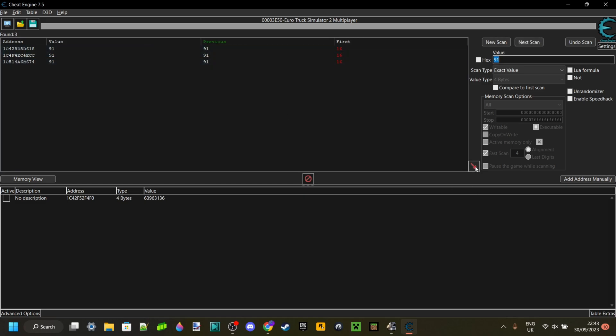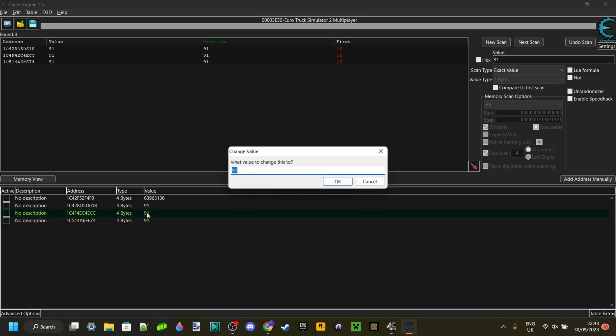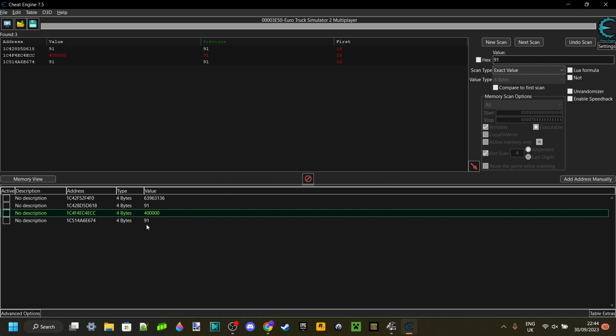I only have three values now, which is pretty good. I'll select all three and click on the red arrow, then select all three again and double-click on the 91. How much experience do I want? Let's go for 100,000. You can go way less high with experience than with money — that's just how it works. Also, the chance that your game crashes while entering experience is way higher, so be careful with these values. I accidentally didn't change all of them, so I'll go ahead and do that now. There we are, that's been done.